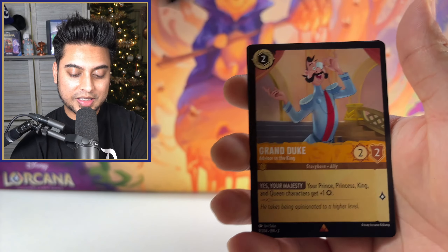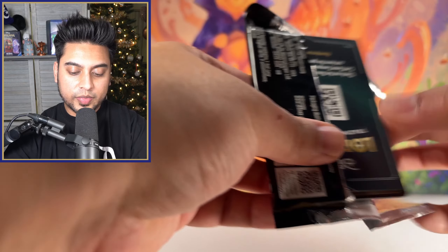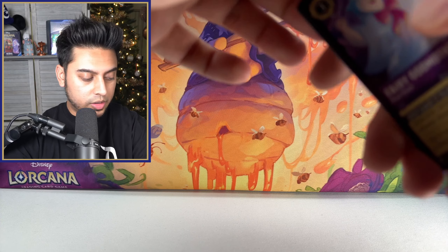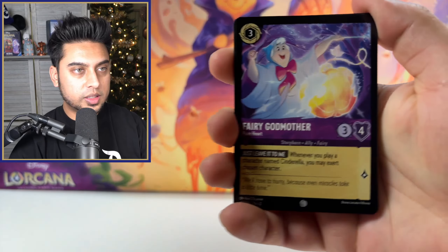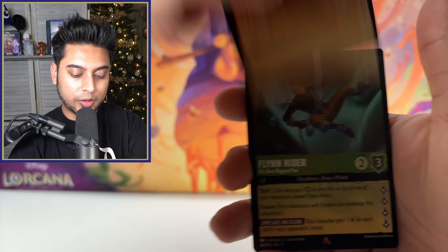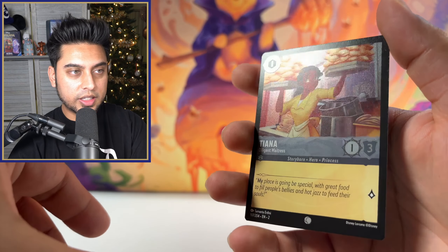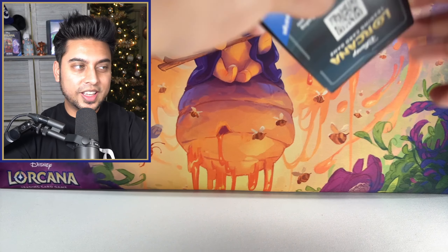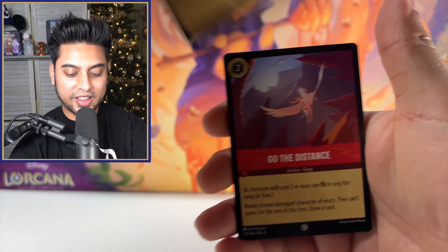Can we get one more legendary? Oh there it is — Fairy Godmother legendary! Fourth legendary in this opening, beautiful. Is this our last? We'll see. Next card: Lady. We have six packs including this one, so there's still a decent chance we can pull one more legendary and get ourselves five legendaries for this opening.